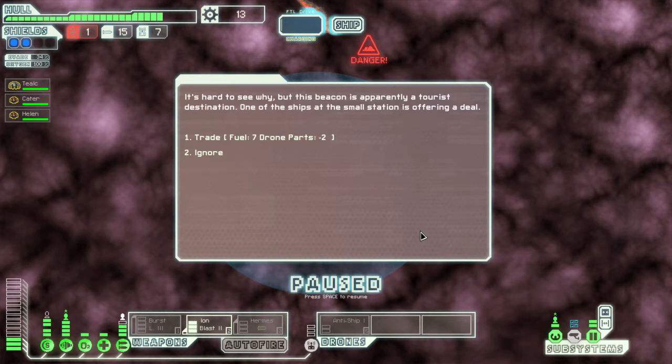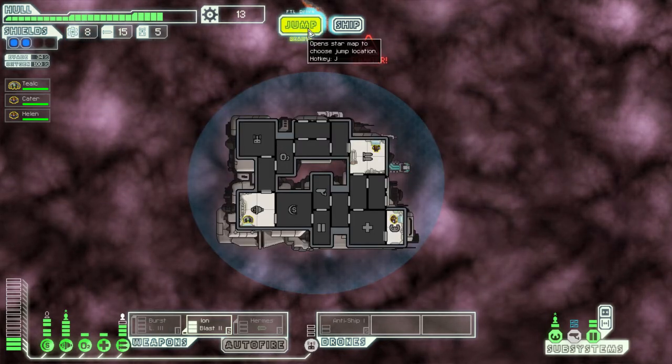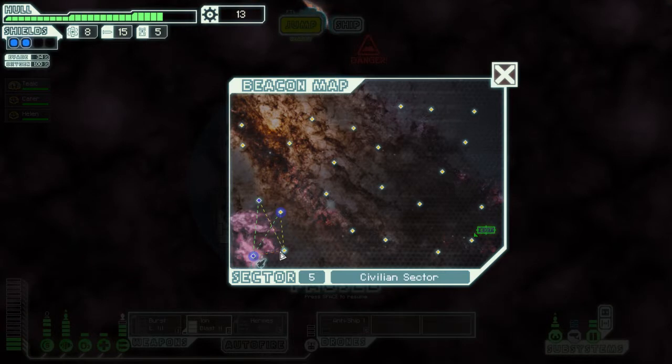This beacon is apparently a tourist destination. One of the ships at the small station is offering a deal: 7 fuel for minus 2 drone parts. I really need the drones — well, I don't need the drones as much as I did before, because I do actually now have a burst laser that I can use offensively. But I don't want to run out of fuel, so I'm actually going to take that deal.